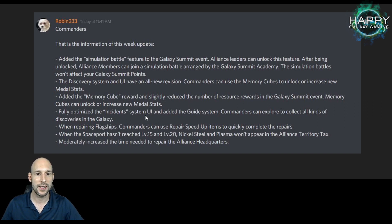They fully optimized the incident system UI — it looks very different now. Commanders can explore to collect all kinds of discoveries in the Galaxy. Repairing flagships: we can use repair speed-ups to quickly do this now. When the spaceport hasn't reached level 15, Nickel and Plasma won't be available; before level 20, Plasma won't be available. So Nickel unlocks at 15, Plasma at 20 — they won't appear in the Alliance territory taxes until then.